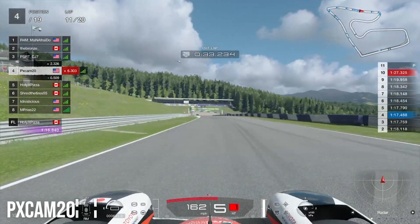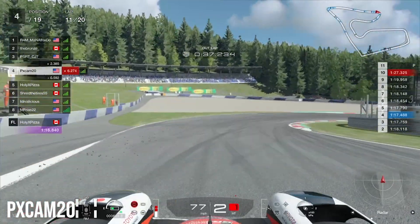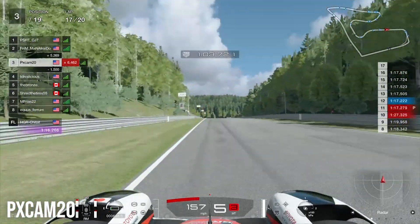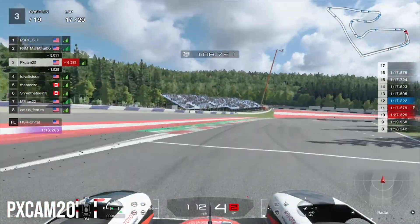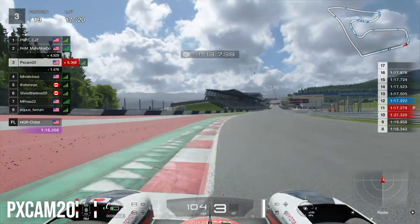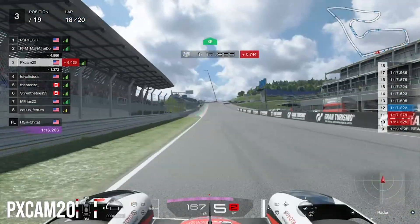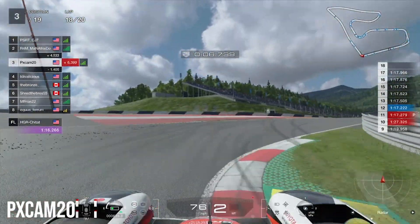Now in 4th, we set our sights on the top three heading into turn three. We miss our apex there as the tires are still a little cold, trying to get as much warmth into them as possible. Fast-forwarding to lap 17 — from lap 11 to 17 nothing major happened — we're promoted into 3rd place because one of the cars had to pit. We're in the podium now but still have to serve our last pit stop switching to the required hard tires.